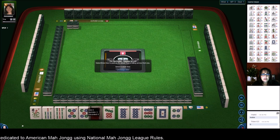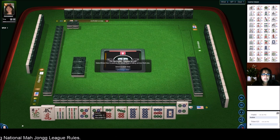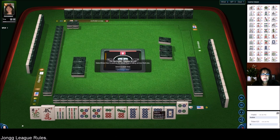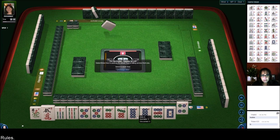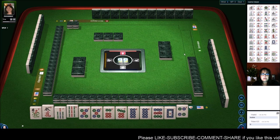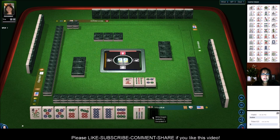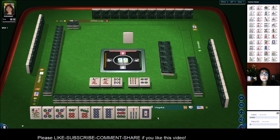So we have a 4. I try not to pass white dragons. I think because we have 5 through 9 in one suit, we could maybe play the first hand under consecutive run. So let's go ahead and focus on that. That way we can keep the white dragon and move the game along. 5 through 9, one suit, maybe.